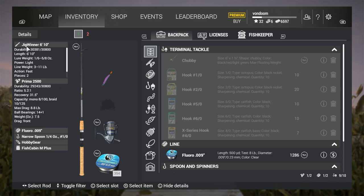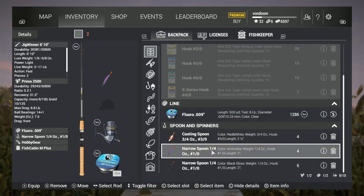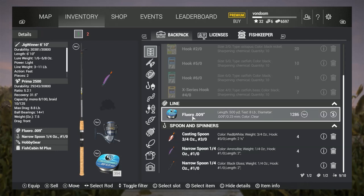What I brought today is the Jig Winner 610, which can handle 1/6 through 5/8 oz of lure. For the lure — and for those unfamiliar, I talked about this in my trout video for Oregon — it's my favorite of the narrow spoons: the Narrow Spoon, 1/4 oz, Amilite or Purple, 1/4 oz, number one ought.